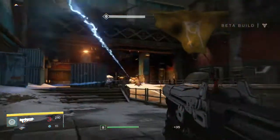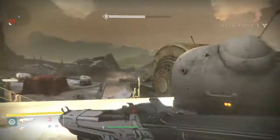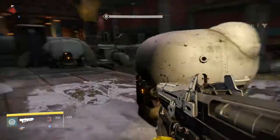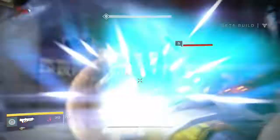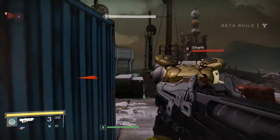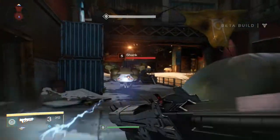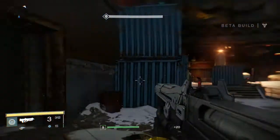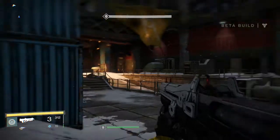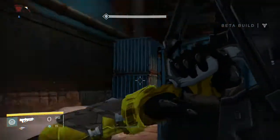There's a little menu up in the top-left corner — that's your motion tracker. You can detect which way enemies are coming from just by checking it out. Sometimes you'll forget because there's just so much going on, but it is very, very handy. So keep it in mind when playing.